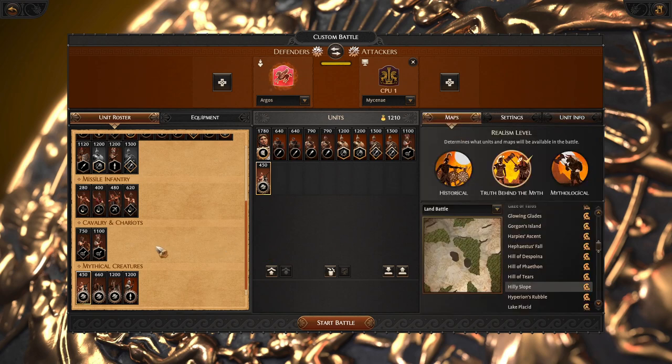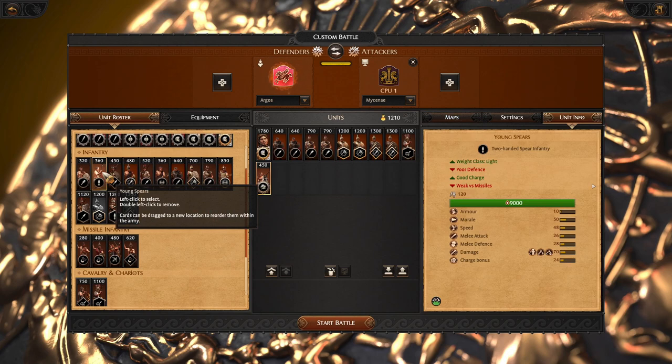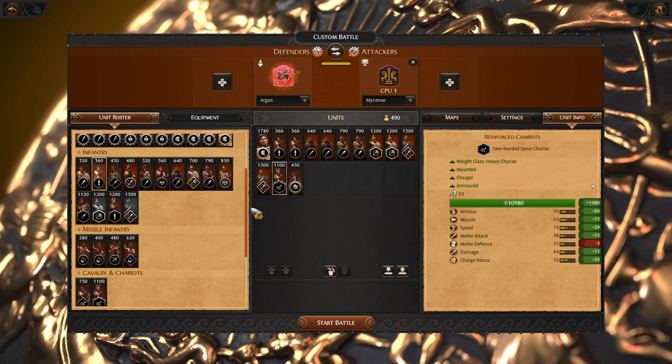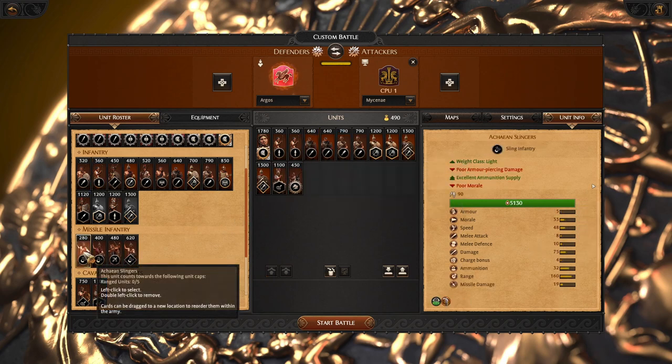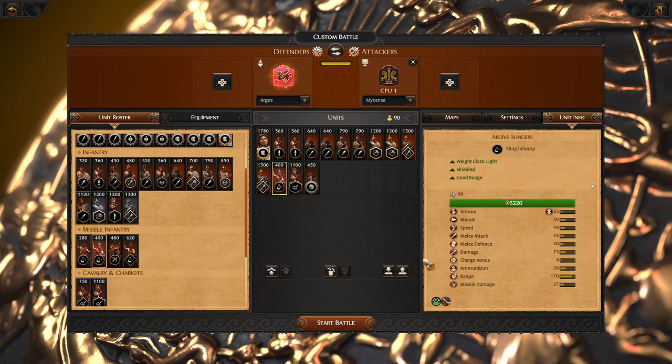With the remaining money, we can decide to go with Young Spears — they are always a good option to bring. And for missiles, maybe Achaean Slings or we can try out Argos Slings. They are pretty good, very effective at skirmishing early on. They will do fine.